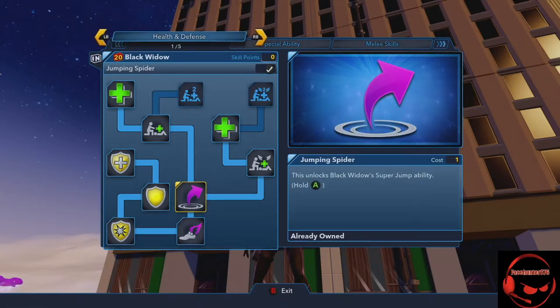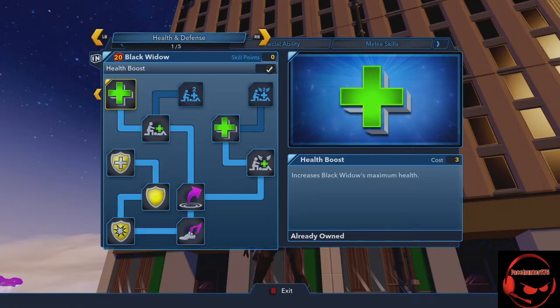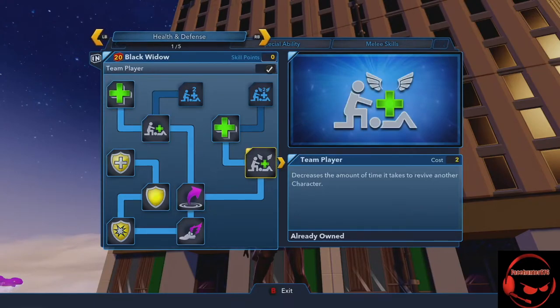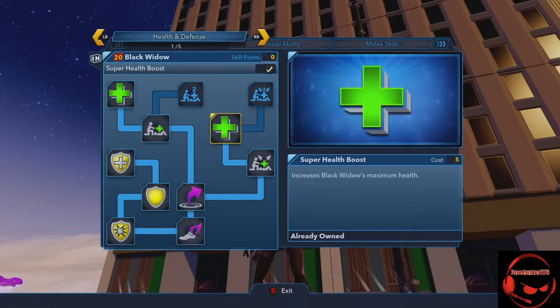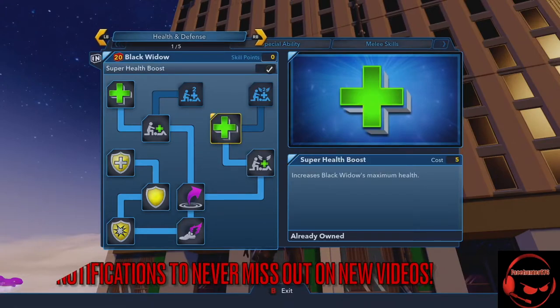I like her super jump — it's a decent height, nothing too crazy. I wish Hawkeye had a super jump but he doesn't unfortunately. Helping Hand — I spent points here mainly to get another health boost, nothing too crazy. Same goes for Team Player. It's a bit frustrating that you have to unlock these just to get to other stuff.